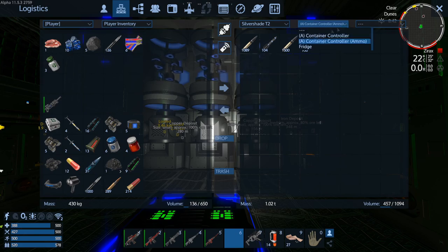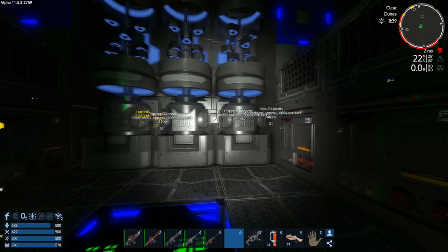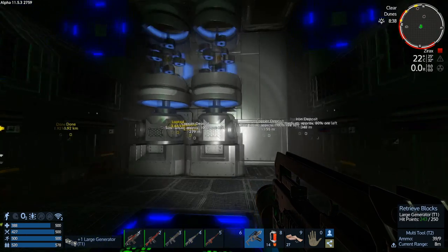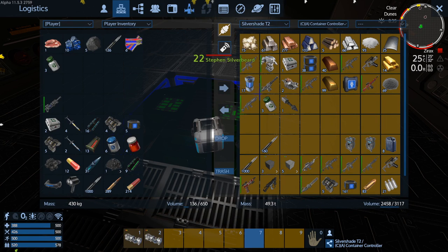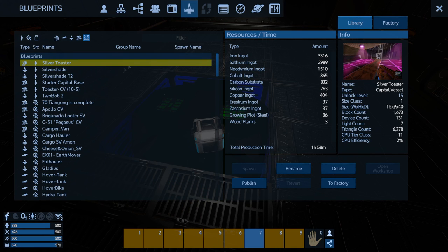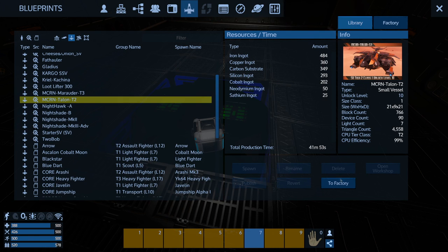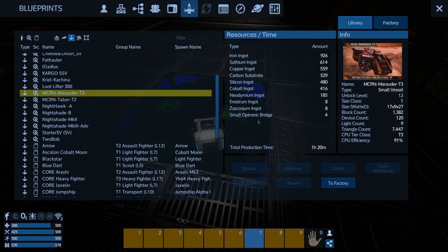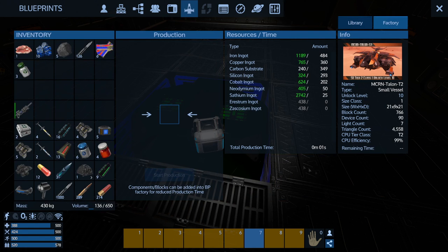I'll put these into the workshop. Just to show you — looking at the library of SVs I'm thinking about. I like this Marauder — Talon tier 2. The tier 3 is a bit awkward because it needs four small optronic bridges. This one comes in just below the limit but it is upgradeable. I'm actually not far off — just a bit of carbon substrate and I've got it. I hadn't realised that — maybe that's going to be the target.